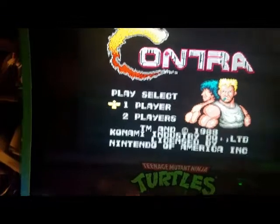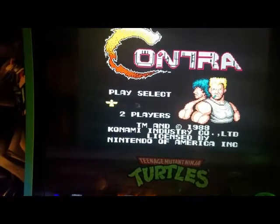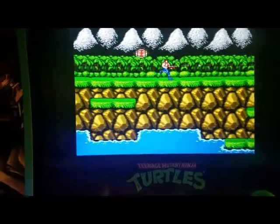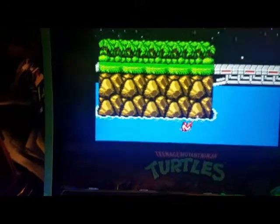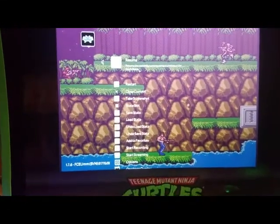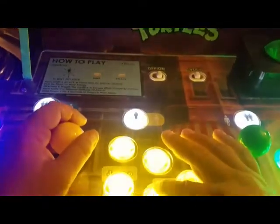Now I want to show you how to save a state and load a state — meaning how to save your progress and come back to play where you left off. Press Player 1 or start to begin the game. While you're playing and need to stop, press coin and C at the same time to bring up the in-game menu.